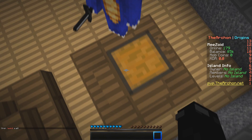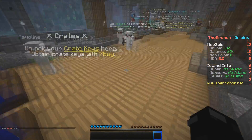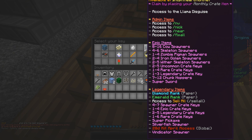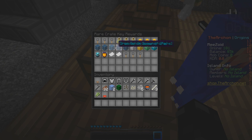There's a monthly crate reward — you open the crate and get a bunch of rewards. There's access to slash envy, nick, near, fix all, epic items, spawners, a sword, chunk hoppers, and legendary items. There's also a rare crate key. Pretty solid crate system overall — you guys can buy crates if you'd like.